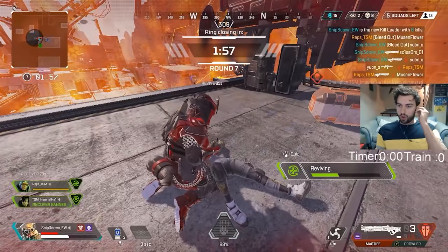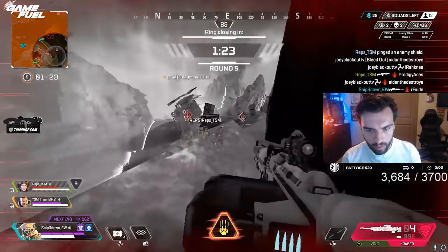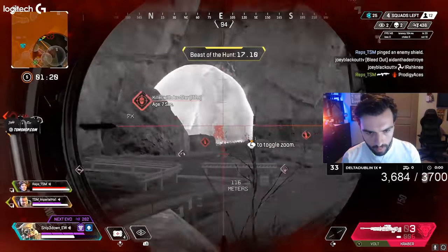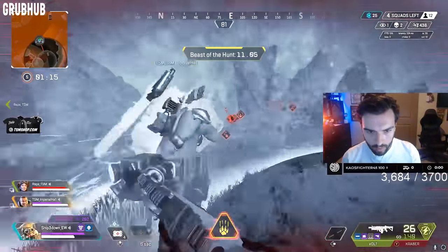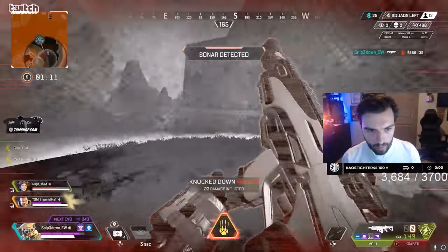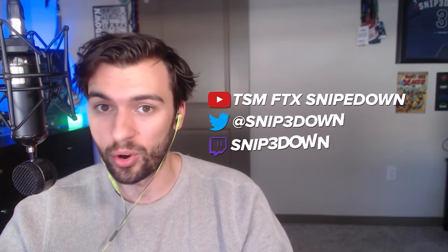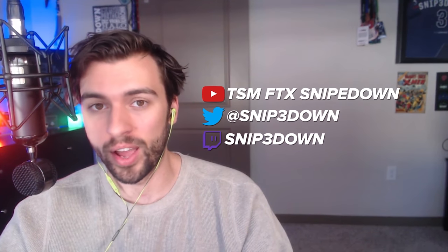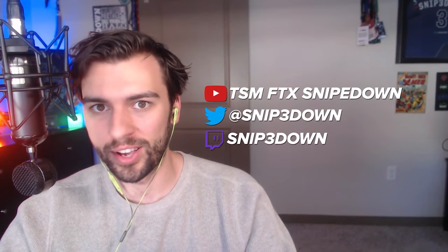If I could sum up how to play Bloodhound in one line, it would honestly just be: divulge important information. Being able to communicate to your team what you're seeing is such an underappreciated asset of being a professional player that often gets overlooked. The information you're able to get to your teammates is more important than anything else this character allows you to do. Thank you guys for watching. If you're interested in more tips, tricks, and in-depth analysis of Bloodhound, check out my YouTube where I go really in-depth on exactly what I'm thinking and why I'm making the plays I make — I hope to see you guys out there on the battlefield.